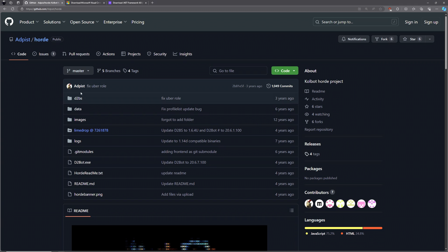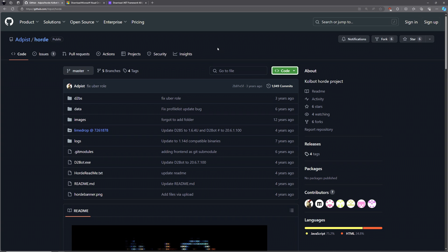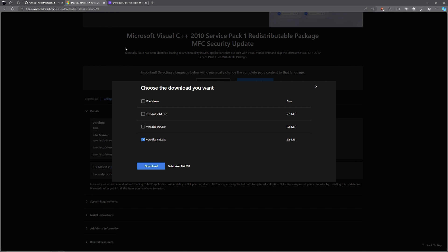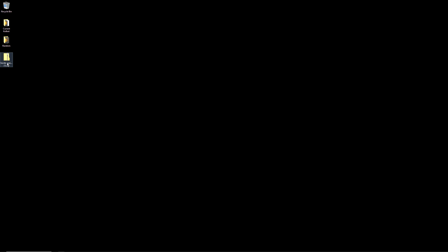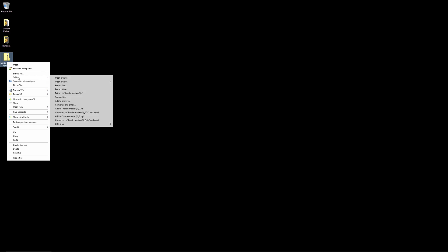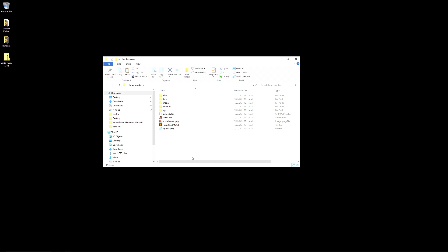First, download the Horde script. In this case, it comes with a complete working copy of Colbot. This makes it easier to separate in a different folder and not confuse other Colbot files. Once downloaded, you need the same dependencies that Colbot uses, as this is still Colbot. Links in the description below to download and install those if this is your first install. After downloading, extract somewhere easy to access — we will be in and out of multiple folders within Colbot and Horde.